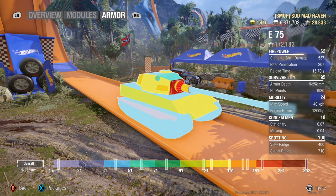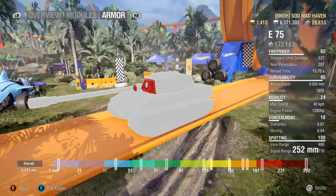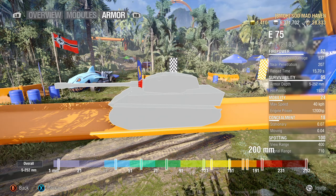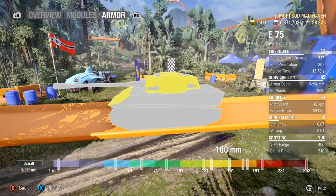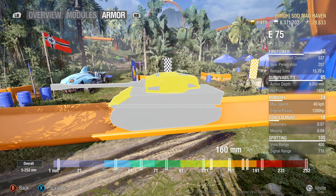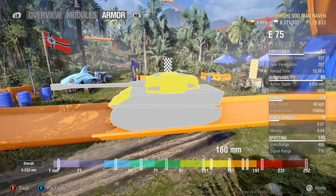Jumping over to the armor, the thickest plate is your turret at 252mm, plus a slight angle making the effective value around 270. The top plate is over 160mm, and at the angle it sits, especially when using 8 degrees of gun depression over a ridgeline or some rubble, that plate is going to be almost impenetrable.